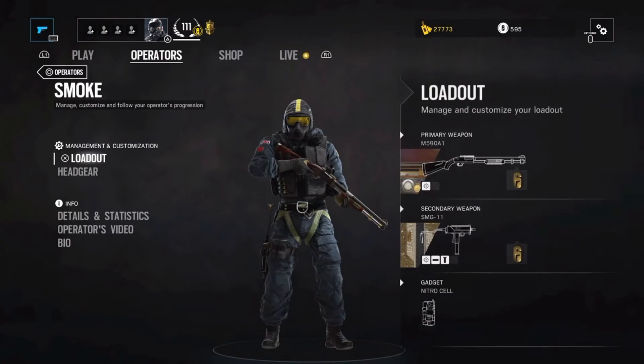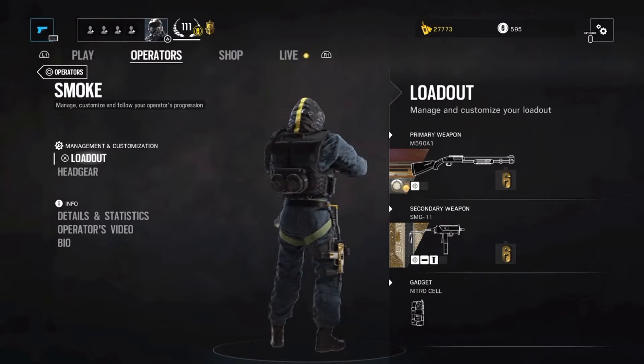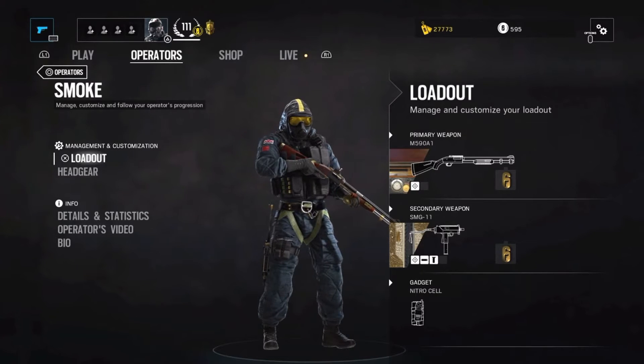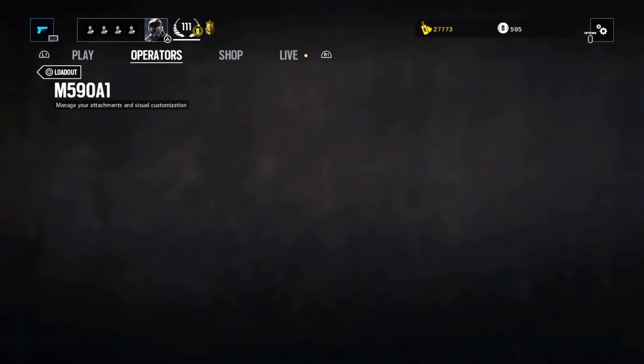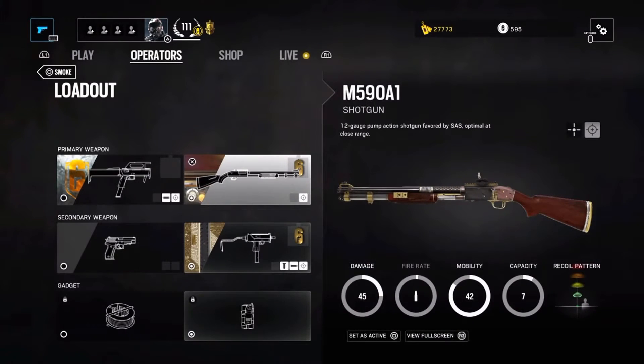You will see a couple of different loadouts in this video depending on when the gameplay was recorded, but this is the one I prefer nowadays. Smoke can choose between two primary weapons: the FMG9 submachine gun, which is really easy to use if you're struggling. I choose the M590 shotgun since it makes Smoke a bit more versatile, and on that I equip the reflex sight — it doesn't obstruct your view much and the reticle is easy to find in fast-paced close-quarter combat.